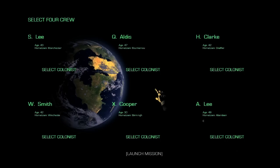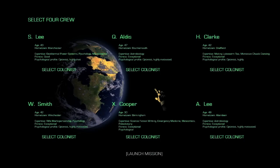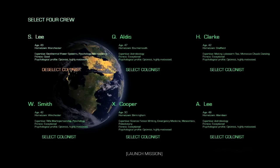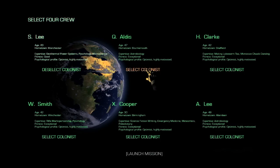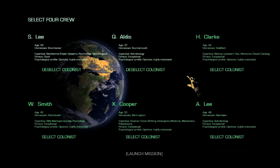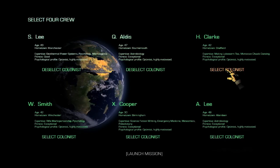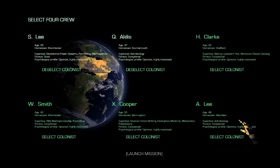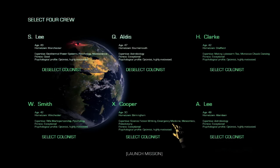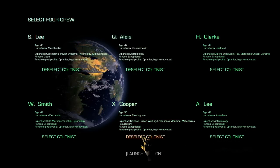We're going to go in exploration mode and we'll just start this thing off. We've got to pick ourselves some colonists. We've got a geothermal power system, psychology, and maintenance — that sounds pretty good. Astrobiology might be a smart thing to have when we're on an alternate planet. Lukewarm tea, Moroccan shabby dancing — nah, I think you're out. Astrobiology we already have. Emergency medicine, meteoritics, and paleobotany. Okay, that sounds about right.